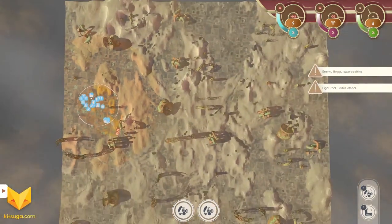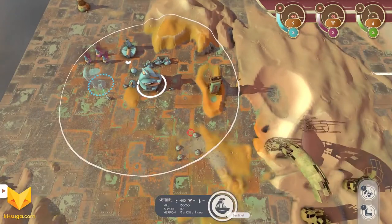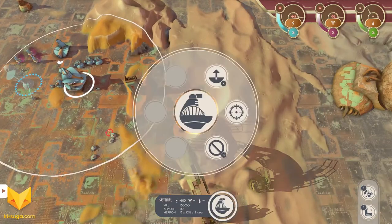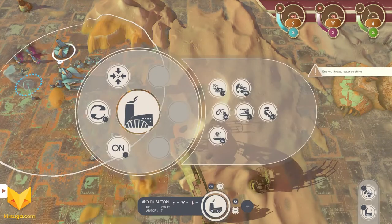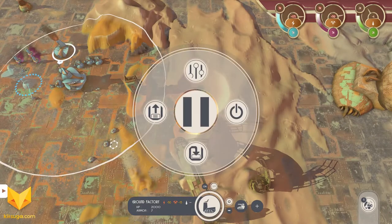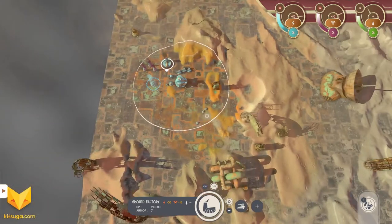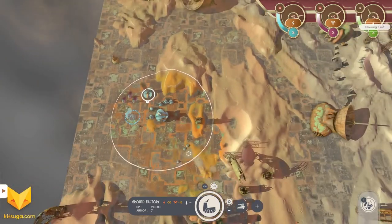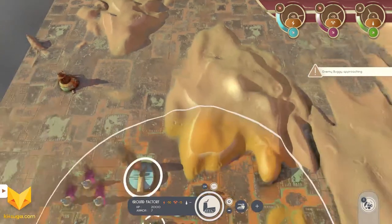The enemy is still attempting to harass, not very successfully. I'm going to set this factory on repeat for building light tanks, so it'll just keep building light tanks for as long as I have resources — which will not be long if I don't build some more generators.